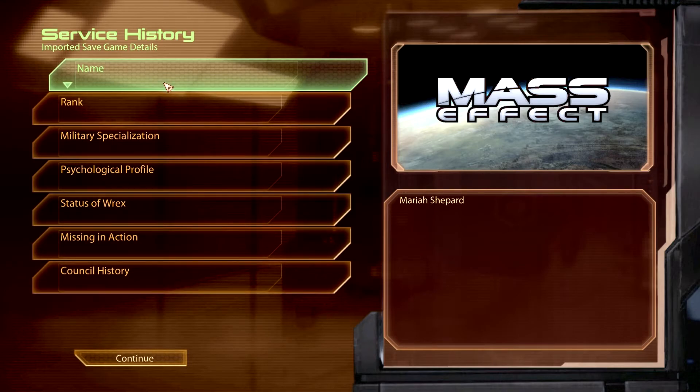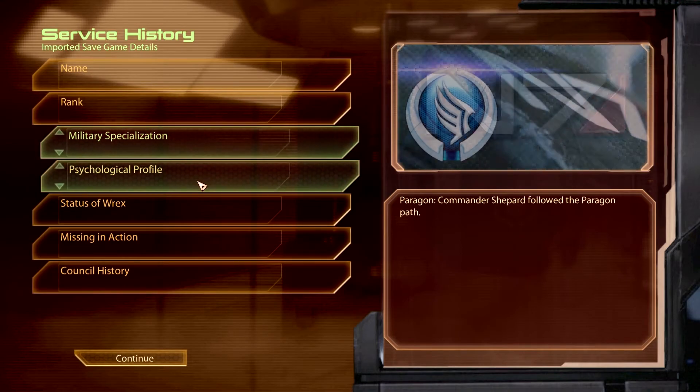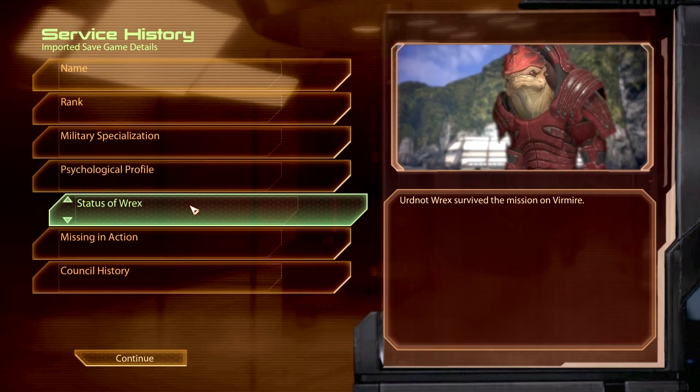So we have Mariah Shepard — she is level 50, which I believe was the max. It's been a while, but 50 seems like way too round a number for it not to be the maximum level. She is a Sentinel, and her psychological profile is Paragon. Apparently all the previous stuff with her being a Renegade to start kind of disappeared because I went mostly Paragon throughout the entire game. The status of Wrex — he survived the mission on Virmire, of course. He was strong and I went out of my way to make that happen.